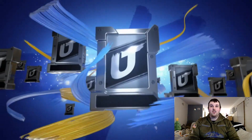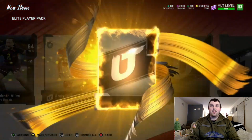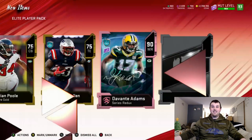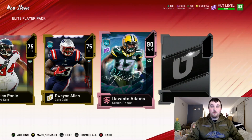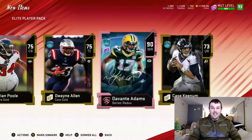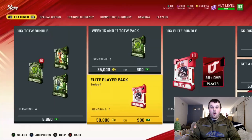170k — hell yeah! That got me pumped, that's a great pull. Let's see if we can get another great pull in this pack. We get a Series Redux — 90 Davante Adams. Not the greatest Series Redux, but we got a 91 Ultimate Kickoff and then a Davante Adams in back-to-back packs. Let's go! These packs are very nice for us right now and we only got one more pack to go.